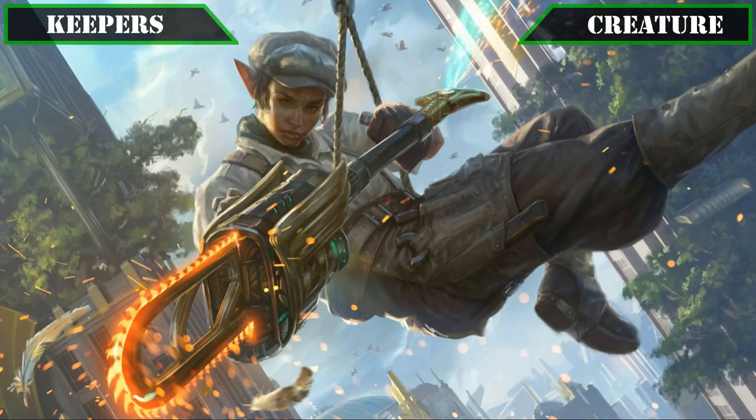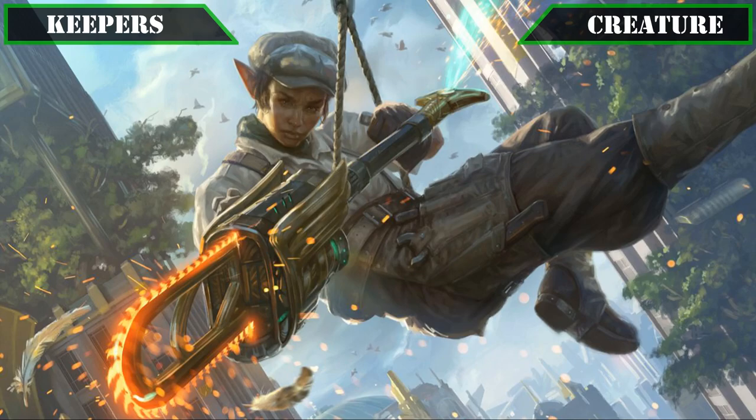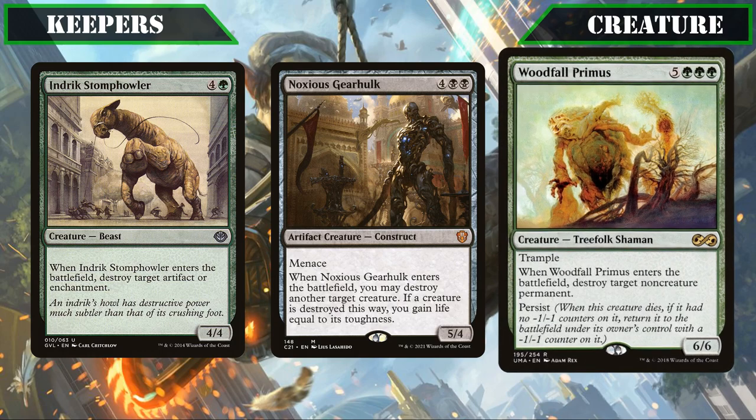Starting off with the creatures that made the cut from the core build, we'll be keeping the most potent ETB, attack and death triggers the core build has to offer. Solemns and Malacrum stays in because it turns into a land ramp draw-2 spell for only 3 mana when blitzed, making it a great source of value. More offensive options like Indric Stomp Howler, Noxious Gearhulk and Woodfall Primus also make the cut, their ETB removal and big stat blocks enabling us to clear problematic cards and swing in, with Woodfall Primus even coming back into play thanks to persist to remove something else and leaving behind a 5/5 trampler.